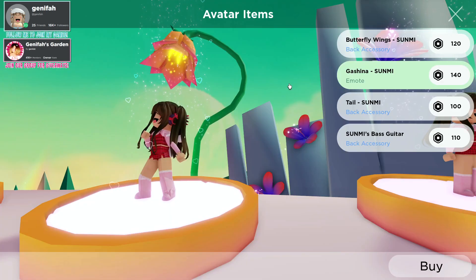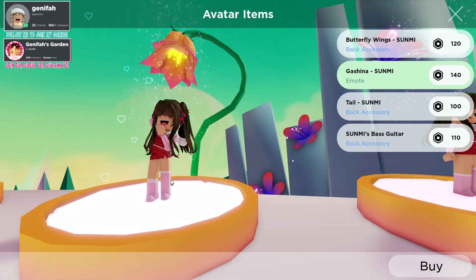To get the third emote, come right here to avatar items and buy it for 140 Robux.